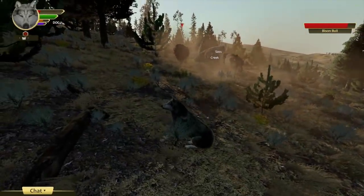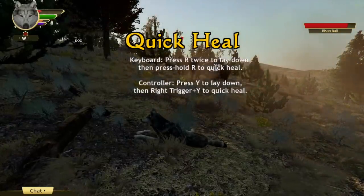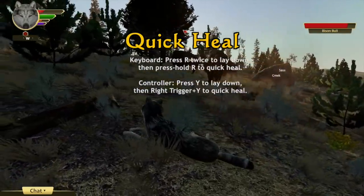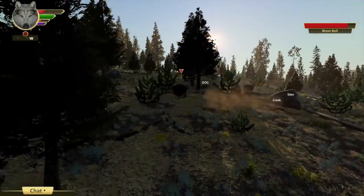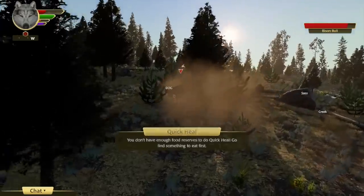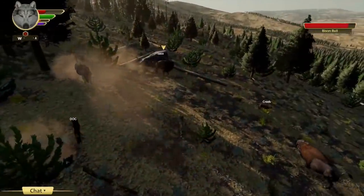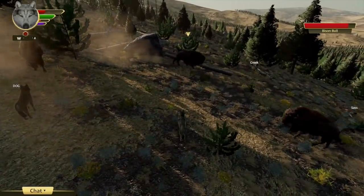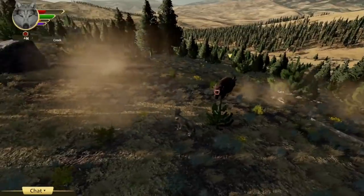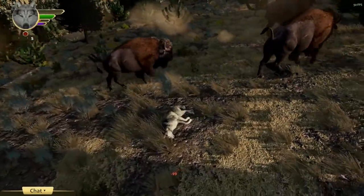When you revive you have very low health, so there's another new multiplayer-only feature: quick heal. If you've got enough food in your stomach, you can lay down to rest and press and hold the quick heal button — that's the R key on keyboard — and your wolf will use up some food reserves to restore some health. You can only get your health back up to 40 percent this way. After that you'll have to restore health the old-fashioned way by getting more food, resting, and sleeping — but it should be enough to get you back on your feet and functional.